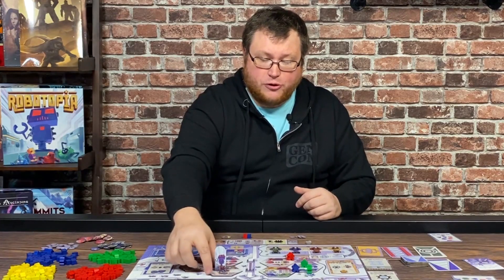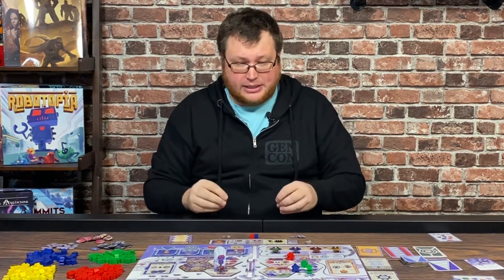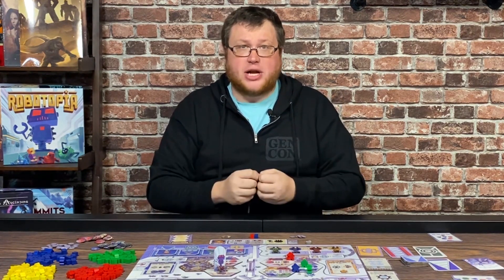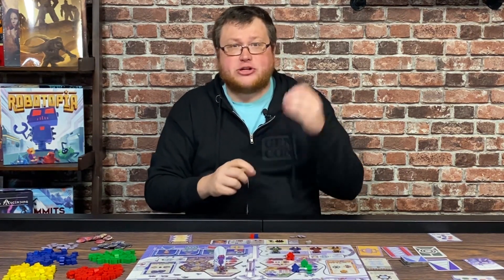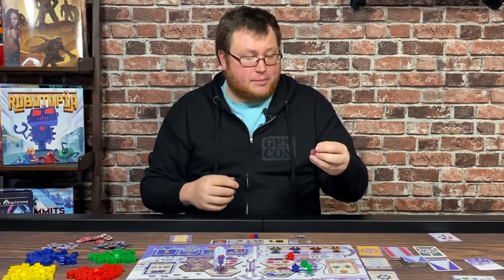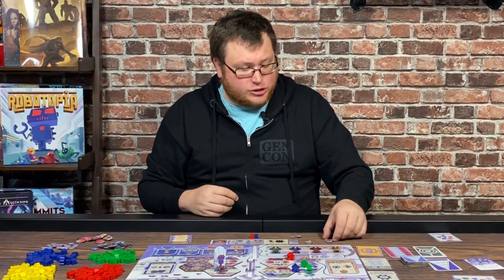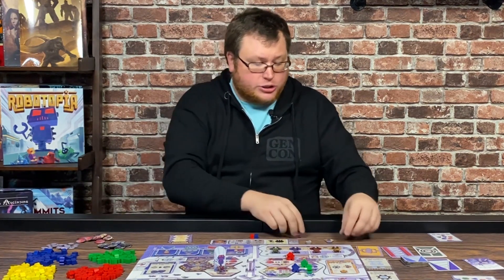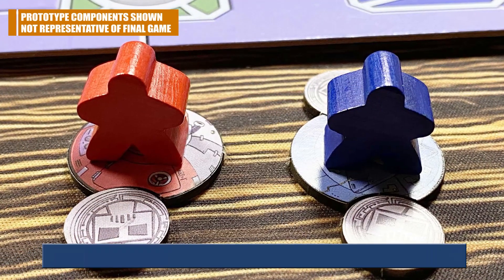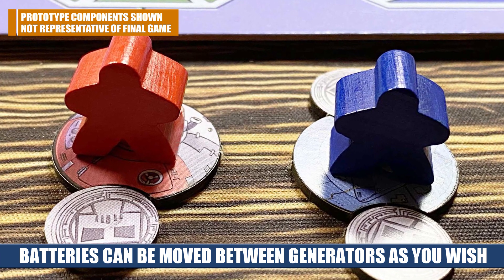This robot will also move one other way. If on your turn you have no robots left to place, you have to take a recharge action. This is going to generate all of the robots from all the different generators that you have, assuming that they're powered. Yellow and red generators require one battery, and you'll simply slot it there to show that it's powered. The blues and greens require two batteries. You can potentially gain a lot of generators and a lot of batteries so that when you take your refresh action, you can gain a lot of different robots — potentially three or four if you have enough batteries.